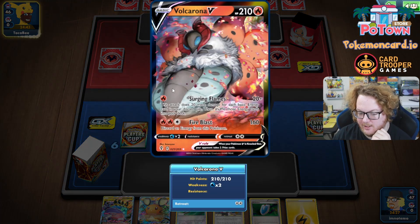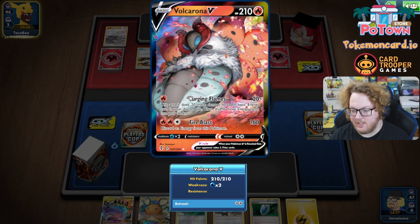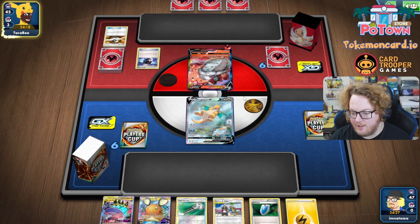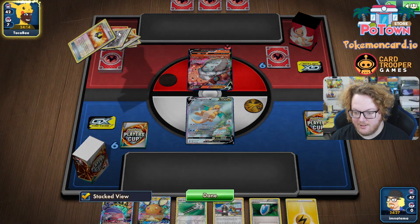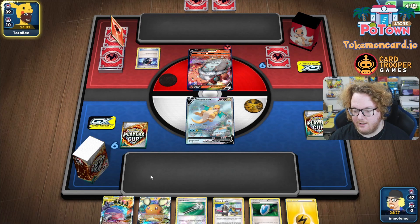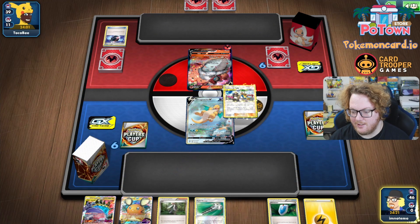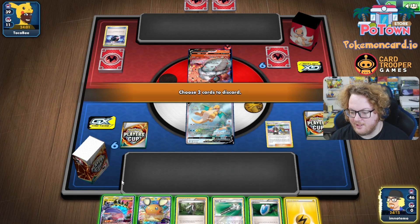Okay, Volcarona V. That could ramp up some major damage, especially in Expanded — 20 damage for each basic energy they get into the discard pile. But they're going first, so no attack for them. No chance of a donk. They're already tossing a bunch of energy in there. I now realize I should have started with Naganadel-GX in the active so I could Coco Prism, retreat, and get Dragonite going.